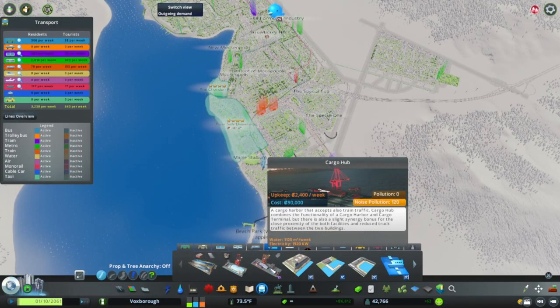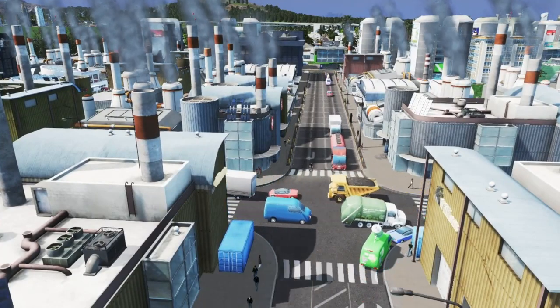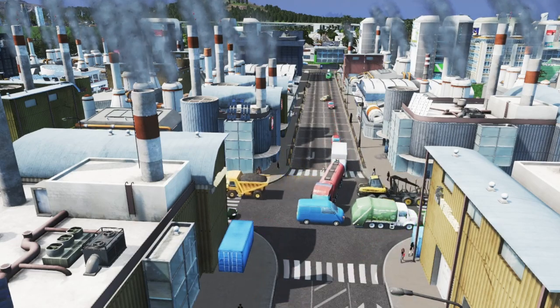There is also the cargo hub, which is a combination of train and ship cargo with road access for truck traffic. Be aware though that these buildings essentially reduce the truck traffic on your roads but accumulate a lot of truck traffic directly around them.